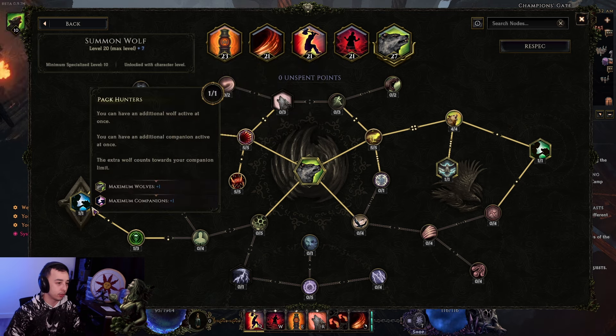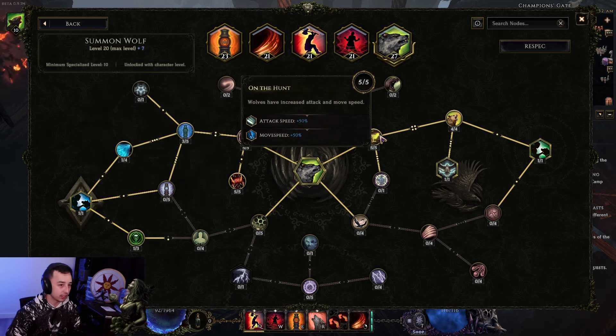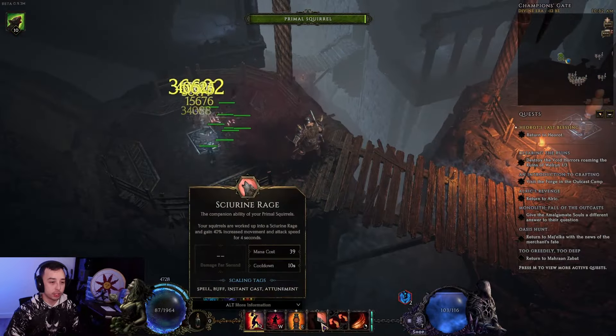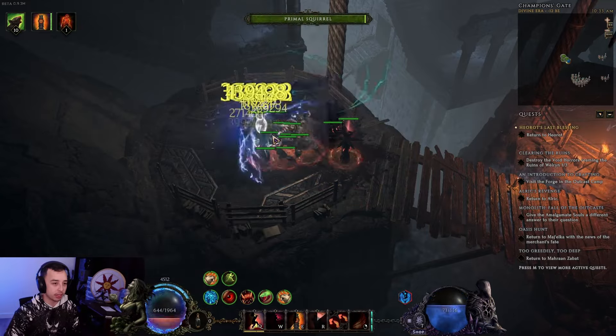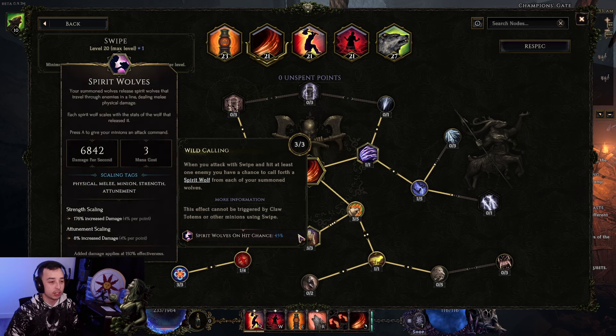You go Cold here, then go for the maximum wolves and maximum companion nodes. This branch, alongside the damage node, attack and movement speed, and this damage node — this one is important: the bonus is tripled if your wolves were Howled recently. So using Scurrying Rage first, then putting down your Frenzy Totem, leaping, War Crying, Scurrying Rage again, then start melee attacking. Melee attacking because Swipe gives you access to Wild Calling — a 45% chance to summon Spirit Wolves from your squirrels, which are actually Spirit Squirrels, and these scale with your minion stats.